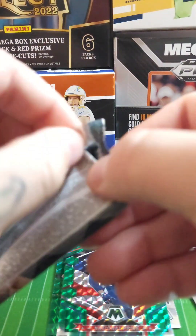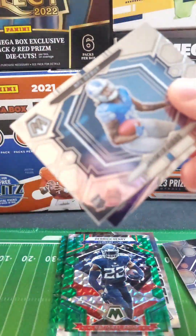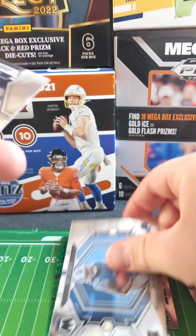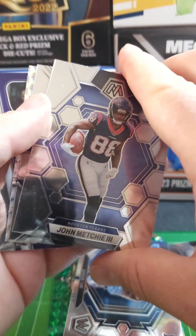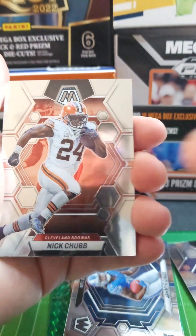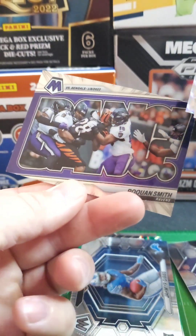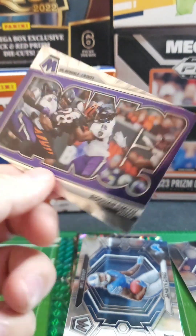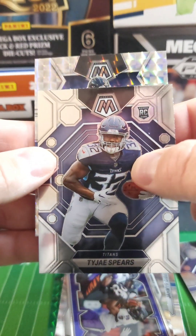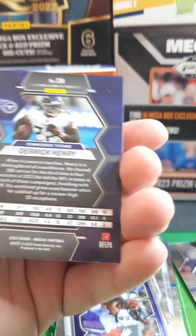Three packs left, let's get something heavy. Oh that's cool — NFL Debut, Jameer Gibbs, nice. Right off the bat — oh, what do we got right there? A white one? Mitchy Chubb, Spears — let's check this back one first. Look at that, Smith-Bank — that's a sweet card. And Derrick Henry — there we go, that's sweet.